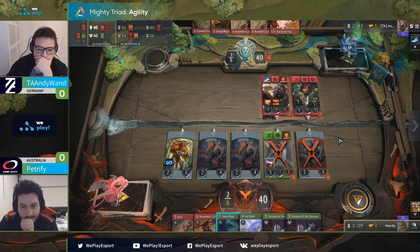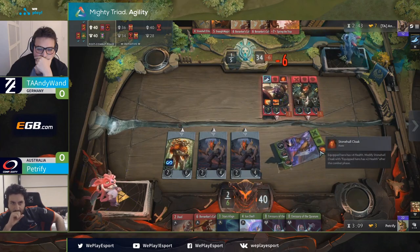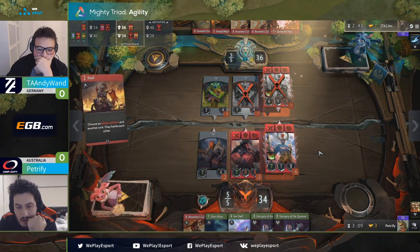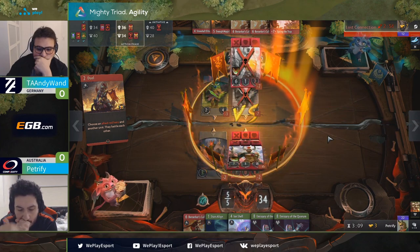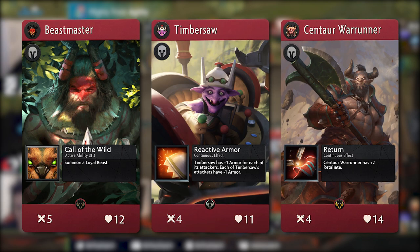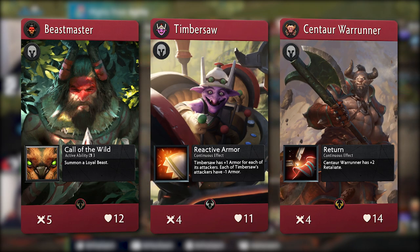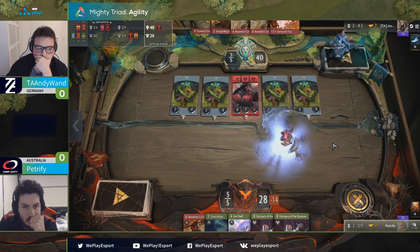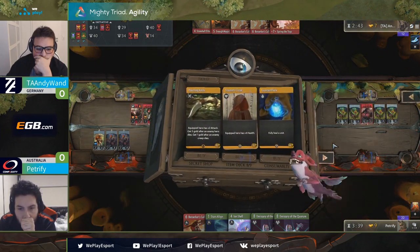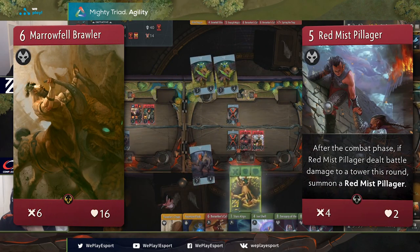The second most played archetype was Mono Red. It popped up at the start of the WePlay qualifiers and has become a powerhouse deck since. There were six players who brought it into the top 16. All six were pretty similar in their lists, featuring Axe, Legion Commander, and Bristleback as usual. For the fourth and fifth hero spot, four red heroes were up for consideration: Beastmaster for his strong stats, Timbersaw for his board-controlling signature card, Tidehunter for the initiative gain, and Centaur Warrunner to push damage to the tower or kill an opposing red hero easily with Double Edge. When picking, just try to pick the option that appeals most to you, as they are currently pretty even in their output. When it comes to the main deck, they were pretty similar as well, with the variations being in the quantities of certain cards. Some creeps that competed for a slot were Marifel Brawler for its high health and Red Mist Pillager for its board-flooding nature.